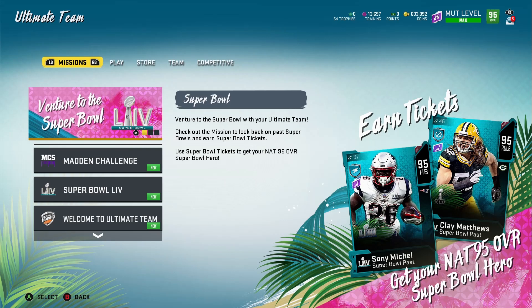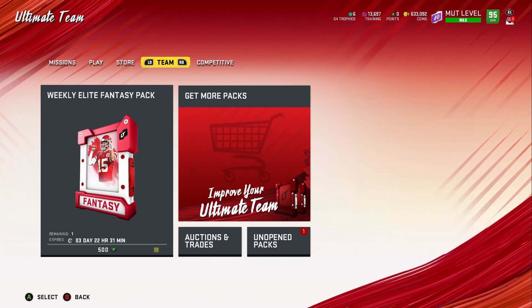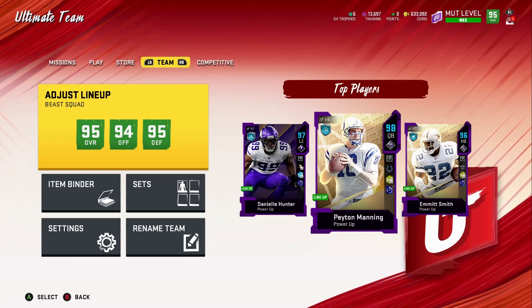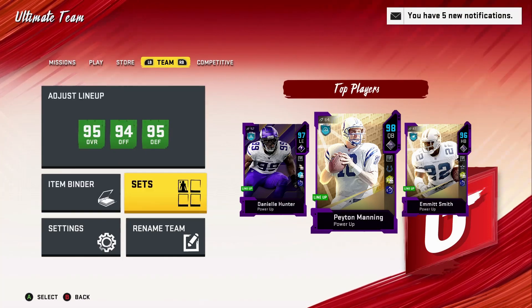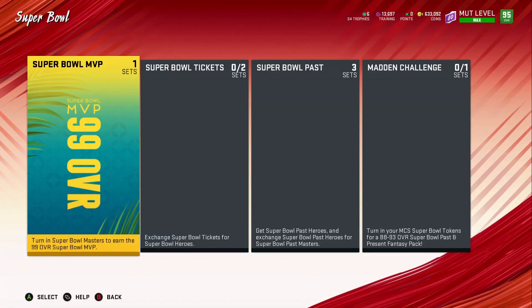What's up, fellow Madden soldiers. Today we got a few things going on — we got new Super Bowl Heroes as well as a new Super Bowl Master. We also got some challenges where you could earn a free Legends Fantasy Pack. This is something totally different outside of the Super Bowl promo. I'm going to go into the Super Bowl promo first, then show you guys the free Super Bowl Fantasy Pack we can earn through the challenges.